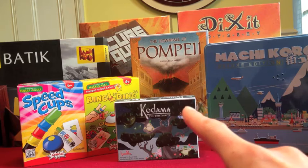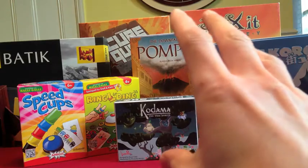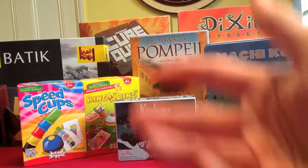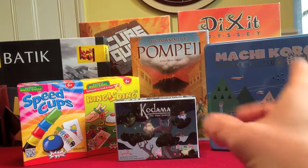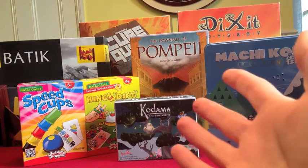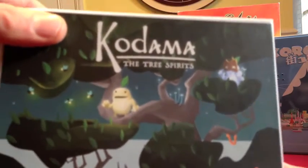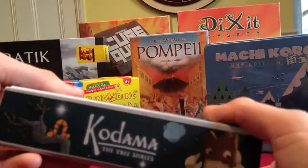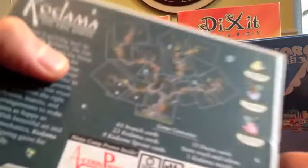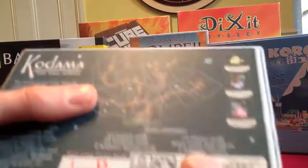This one — Kodama the Tree Spirits — has been a particularly delightful little find. I got this in a maths trade; I sent a game off and got this in return, not knowing a huge amount about it. It turns out it's really quite beautiful. The artwork is very attractive and this is the main reason I ended up getting it — essentially just getting it because it looks so pretty.